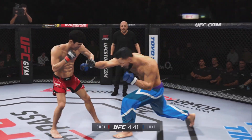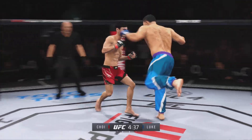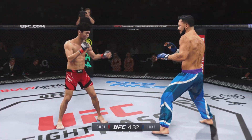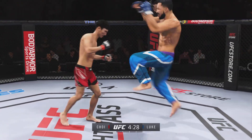Nice job to land the knee there by the taller fighter. And I think I just heard Daniel Cormier say he wished he was a little bit taller — you're a baller though, DC. Right hook attempt, no good.